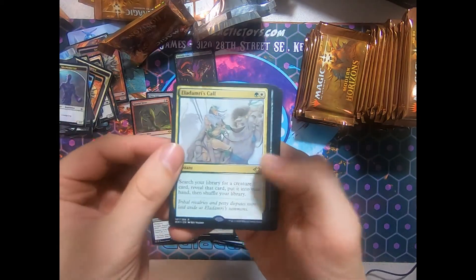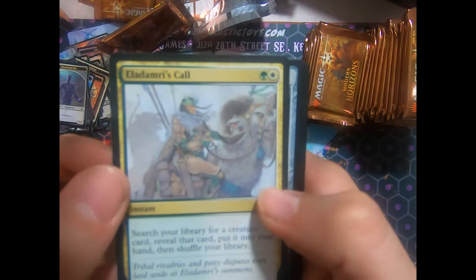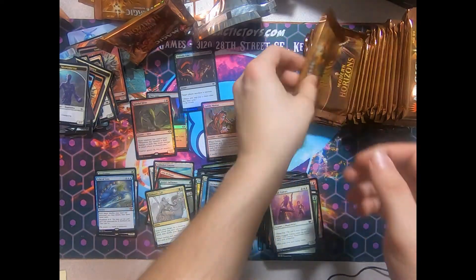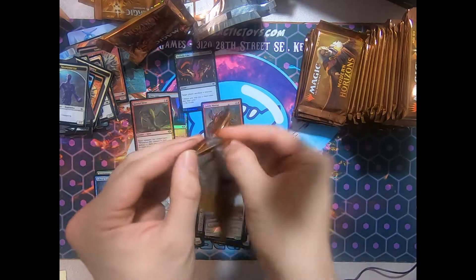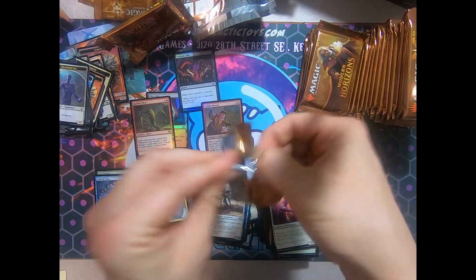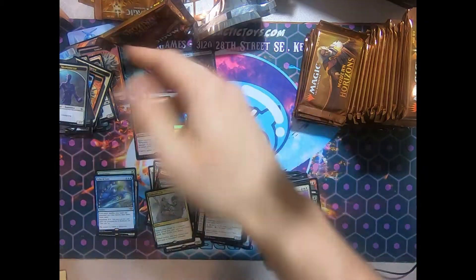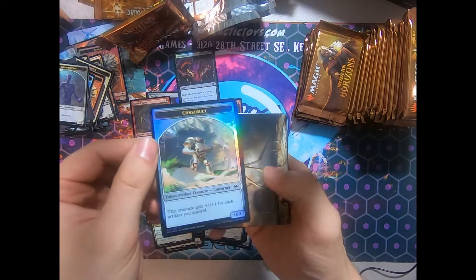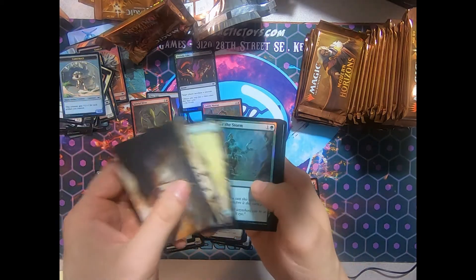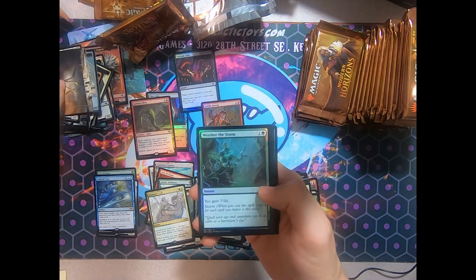And a Latimerie's Call. Why can't you be something better? You couldn't save Sky Shroud of Latimerie — how are you going to save this box? A Foil Construct — I guess that's the Carnstruct art there. Still pretty cool. And a Foil Weather the Storm.